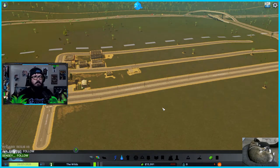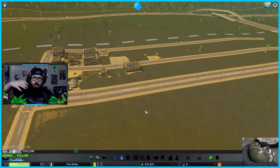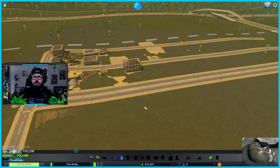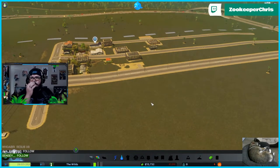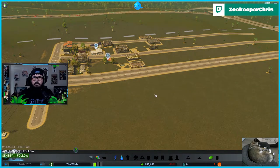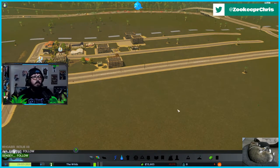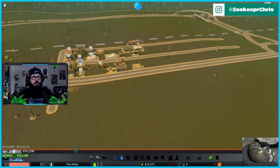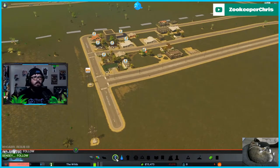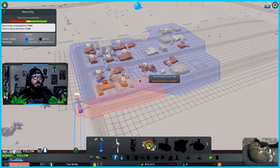Apparently there are a lot of mods for this game that make it great and I don't have any of them. Down the road I'll probably get some — like the electric road mod that makes roads carry power without needing wires everywhere. That sounds nice. Wait — there's an error, we have an electrical snafu. I think I need to run this power line over on this grid to connect everything.